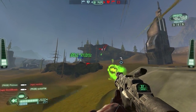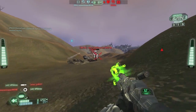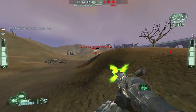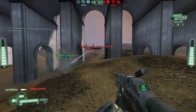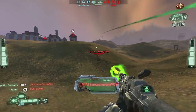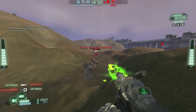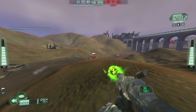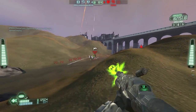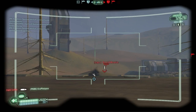To engage a light target at medium distance, I choose to match their horizontal velocity to get the most hits. At medium range you often don't need to move your mouse very much, but small adjustments are required. Notice the subtle changes in my cursor position as I track the target.